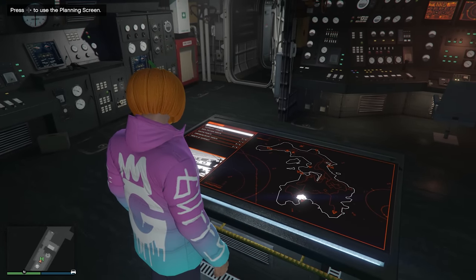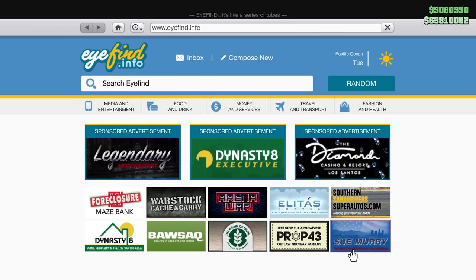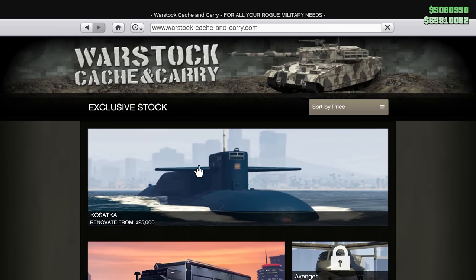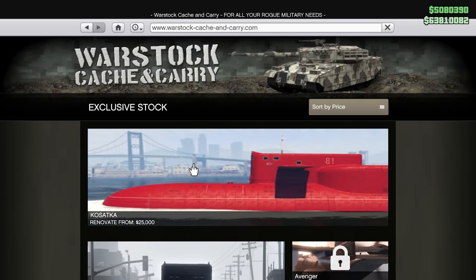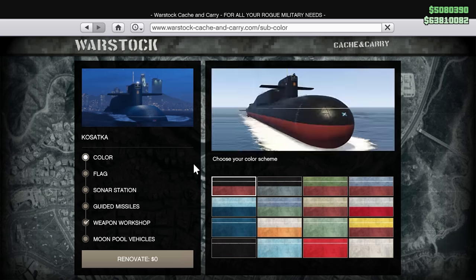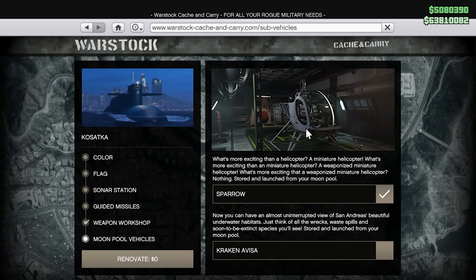First things first, if you want to do the Cayo Perico missions, you need to own a Kasatka. You go over to Warstock right here to buy it. They do go on sale from time to time, but you may as well just get it at full price. The only upgrade I have is the Sparrow. The Sparrow is a vehicle you need to have — it's a lifesaver. It's very fast, very nimble, though it has awful armor. Make sure you purchase the Sparrow.